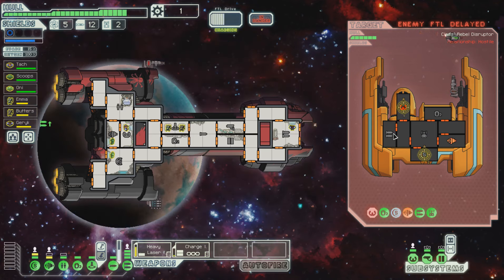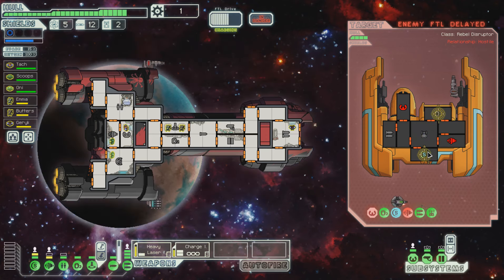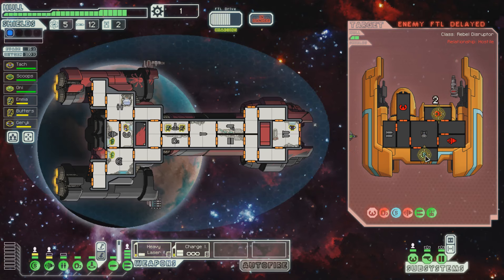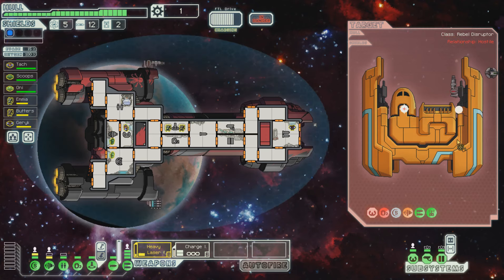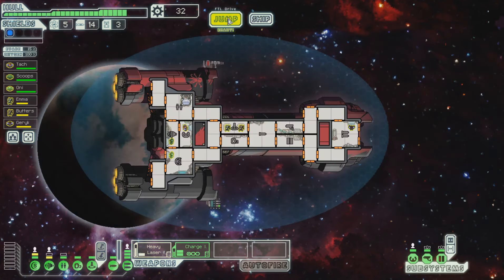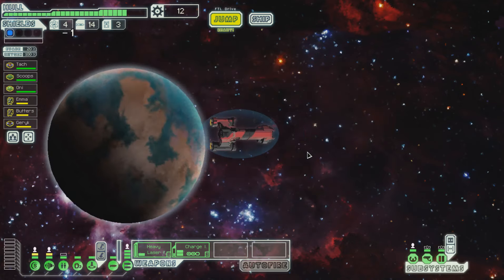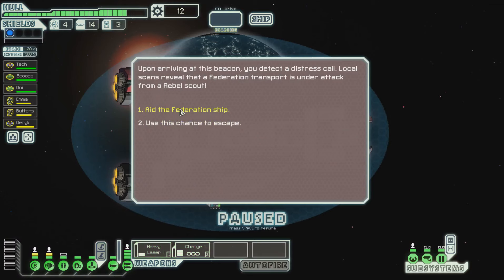Heavy laser go for the piloting this time. We don't have to worry about our defenses at all because he only has a single shot laser and that won't get through our shields. That's the next thing we need to worry about — upgrading our shields, absolutely have to. Good, we're keeping him at bay. Let's go for oxygen, let's have some fun with them. Let's go for shields, let's go for piloting again — they're trying to charge, not gonna happen. We can go ahead and upgrade our reactor so we can put a power into the engines now.